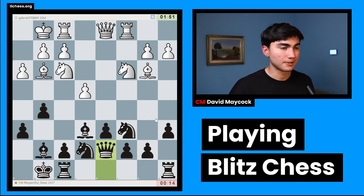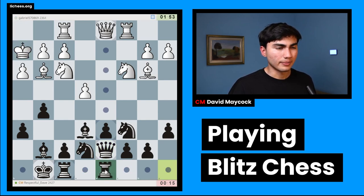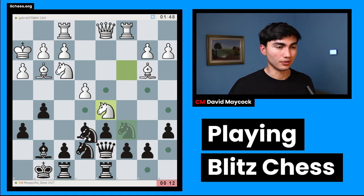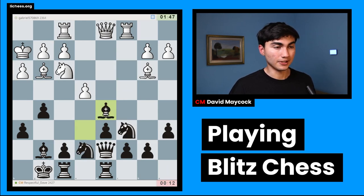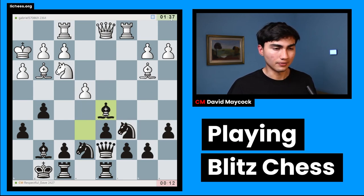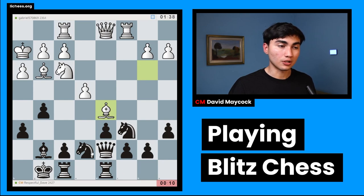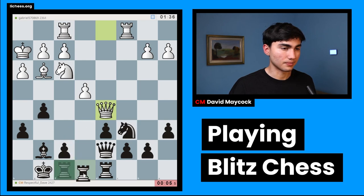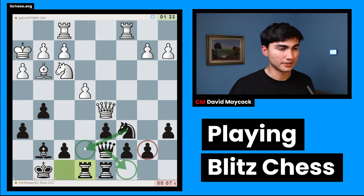I'm going to play queen d7 — I have 15 seconds left — and try to bring my rooks into the game. Something I see happening all the time especially in blitz: once my opponents realize I'm running out of time, they play quickly too. If you have a minute and a half and your opponent has 12 seconds and you start playing quickly, you're both essentially playing in time trouble. The moral: don't play for the clock, play for the position.